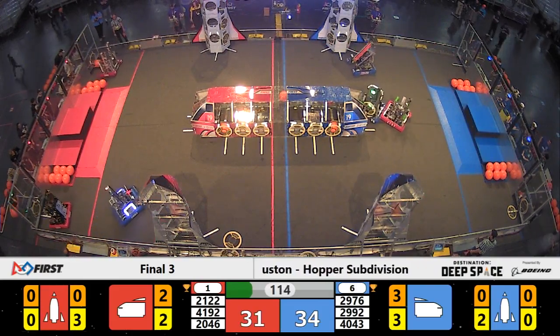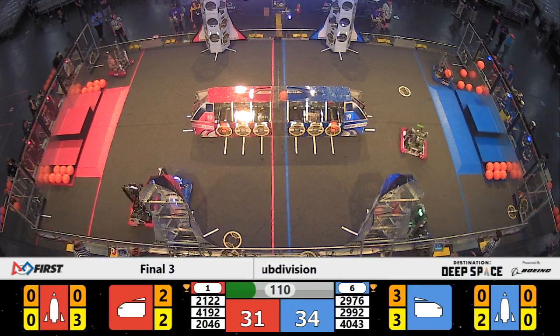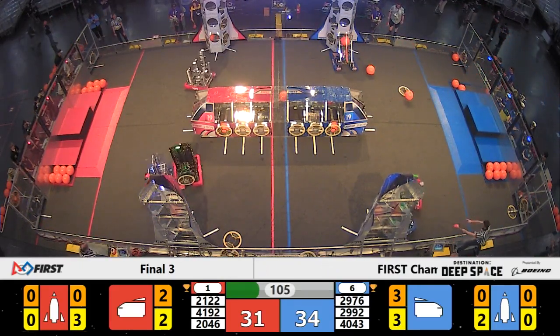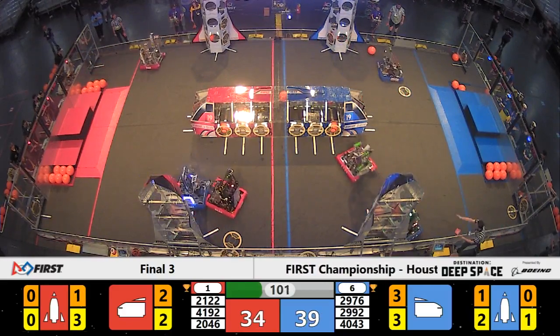Over on Red we've got Team Taters. They're headed back for a hatch panel but they've got a piece of cargo in the way — they're going to clear that out. Bear Metal grabs one more. Here comes the defense on Blue against the Red Alliance. Nerd Herd placing another piece of cargo in that Blue Alliance Rocket.